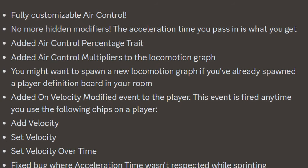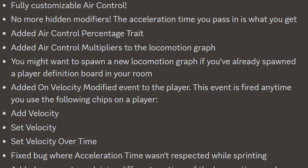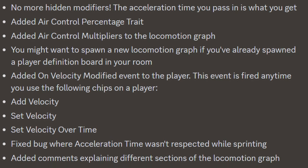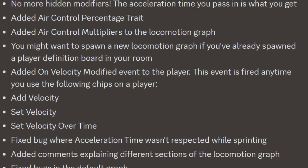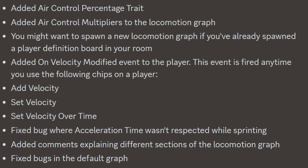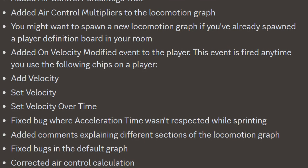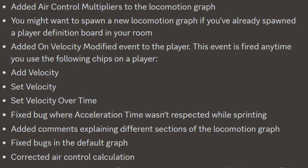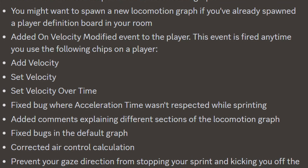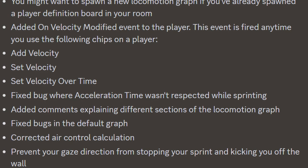Custom locomotion updates include fully customizable air control with no more hidden modifiers — the acceleration time you pass in is what you get. They added an air control percentage trait and air control multipliers to the locomotion graph. You may want to spawn a new locomotion graph if you already spawned a player definition board. They added an 'on velocity modified' event to the player, fired when using the add velocity, set velocity, or set velocity overtime chips. They also fixed a bug where acceleration time wasn't respected while sprinting, added comments explaining sections of the locomotion graph, fixed bugs in the default graph, and prevented your gaze direction from stopping your sprint or kicking you off a wall.